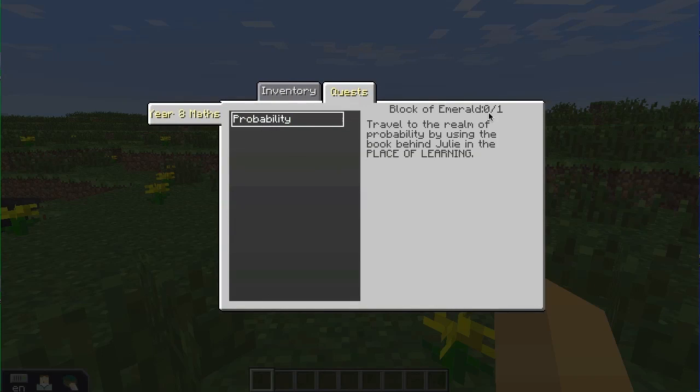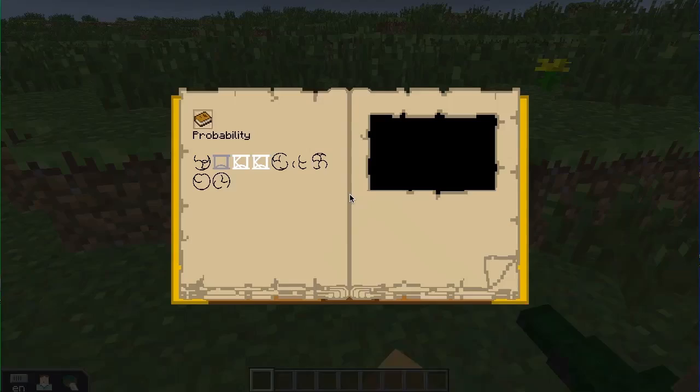That shows up here, and I even get — I need to get one block of emerald, and I need to travel to the realm of probability by using the book behind Julie in the place of learning. So if I go and right click on this book, I go to Probability.